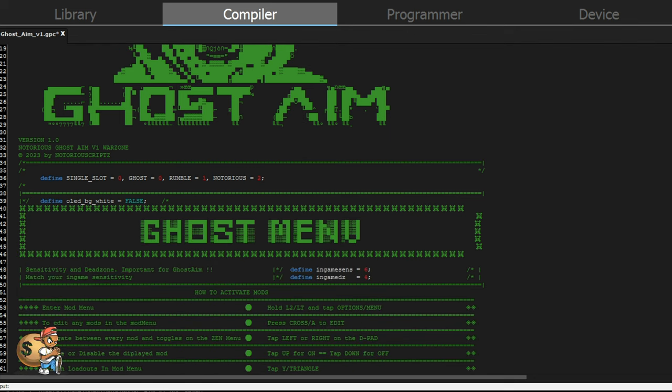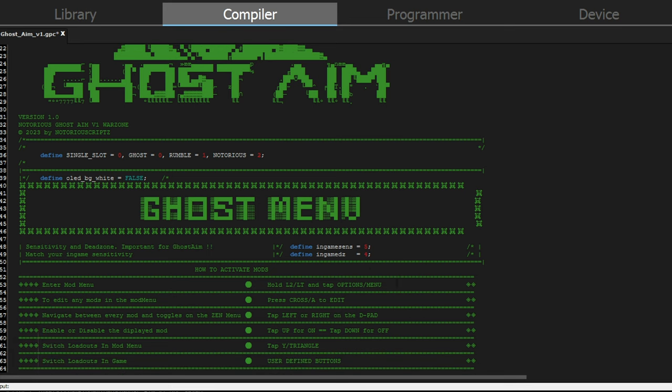If you scroll down right here, you're going to see the sensitivity and the dead zone. It is important for ghosting — this is not like a newer script where you don't have to do this. You have to do this within the script before programming it to the zen. So scroll down and you're going to see your in-game sensitivity and your in-game dead zone. Change this to exactly what you have in-game — if you're playing at a 5, change it to a 5; if you're playing at a 4, change it to a 4; if you're playing at a 6, change it to a 6.